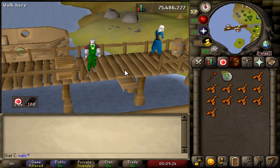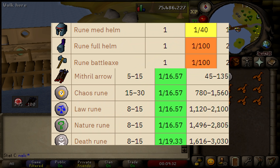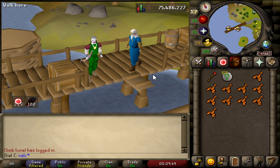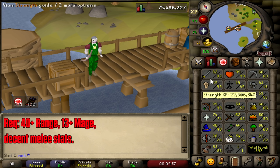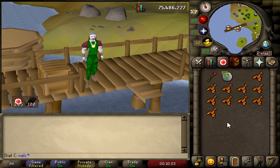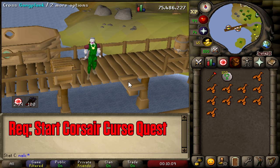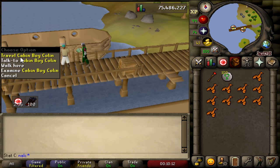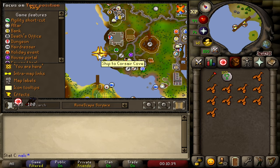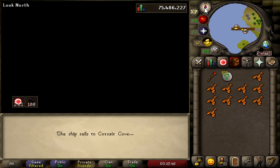For method two we're going to be killing Ogress Warriors — a pretty tough monster with some juicy loot for free to play. There are a couple of requirements: I recommend 40+ Range or decent melee stats. Bring High Alchemy if you have it, along with lobsters, swordfish, or trout. You can safe-spot these with Range. You will need to start the Corsair Curse quest to take the ship with Cabin Boy Colin. Come west of Rimmington to this dock and click travel on Cabin Boy Colin.